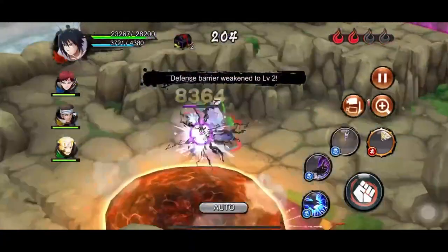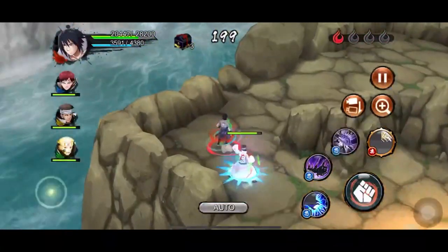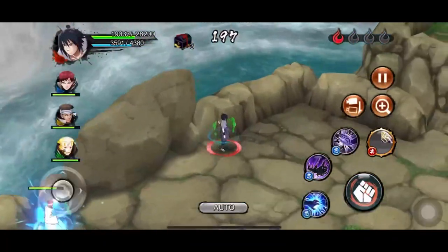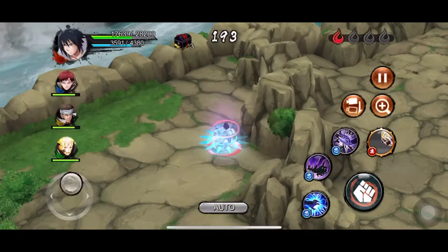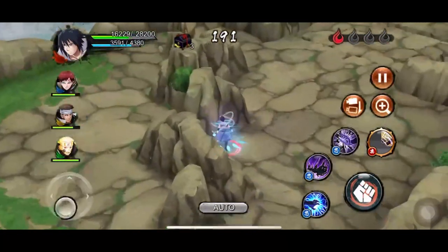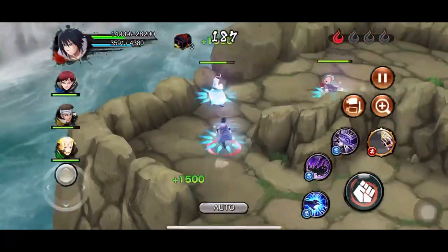His old ultimate, Planetary Devastation, has a good range — if you use it from center it's almost full room. It inflicts a large DOT effect and leaves a damaging area for about 4 or 5 seconds. The cooldown is an issue though; even at max level with max abilities it goes up to around 80 seconds.